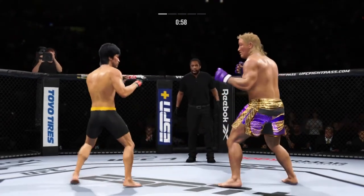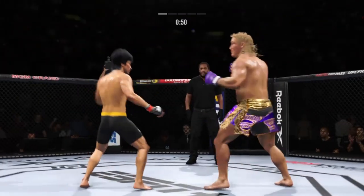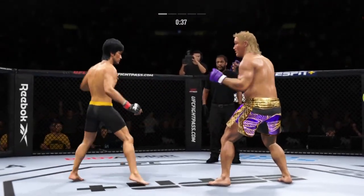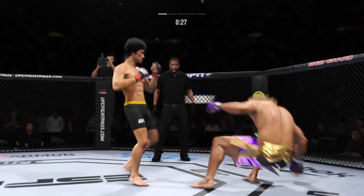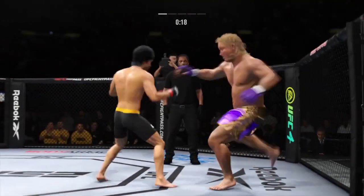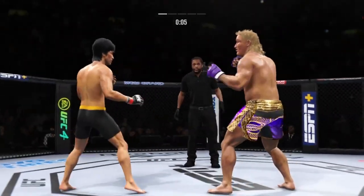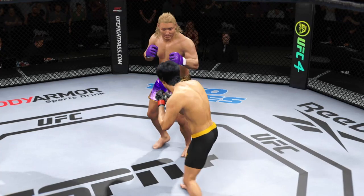You have to anticipate that jab coming, or he will batter and bruise you with that single strike. Beautifully timed and placed kick there by Lee. It's such a fast leg kick. And he's looking for that left hand — just missed. Look at him chopping the wood with those leg kicks. Big body punch lands. Now he gets back to range. He's blowing every part of himself into these big leg kicks.